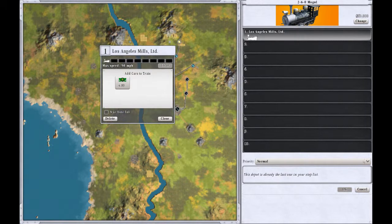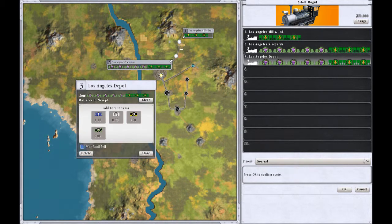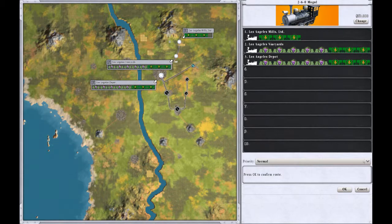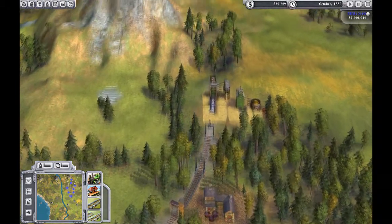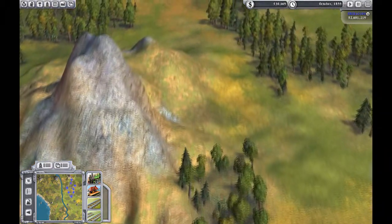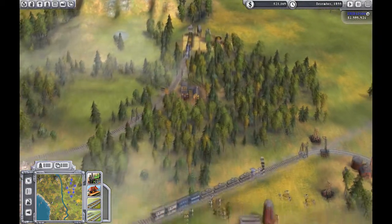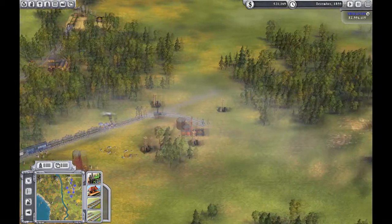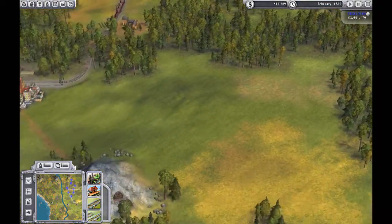We're going to set up a new train. Start there, one, and then we're going to go to here. Somebody likes a lot of wine. Finally we're going to go there — close, okay. Now we're going to set the train on a route. If you use your scroll wheel you do have a little zoom in and zoom out function, but not much. Let's see if we've got any other nearby cities.